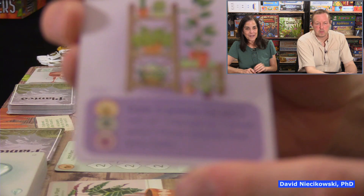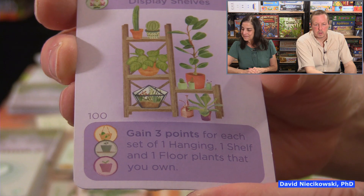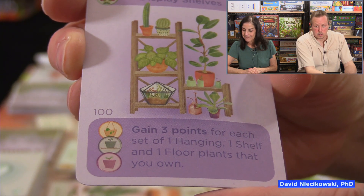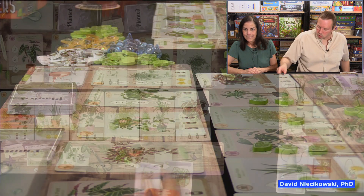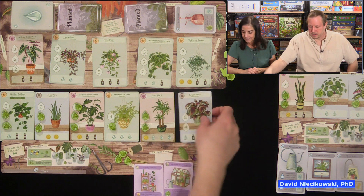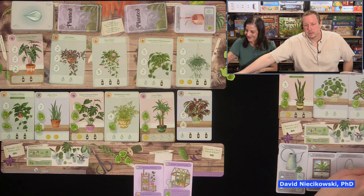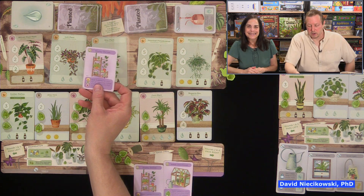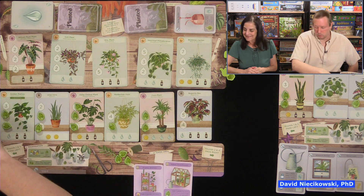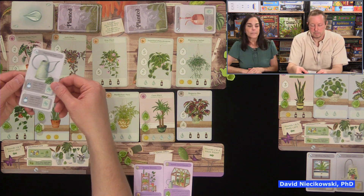There are three different kinds of plants: hanging plants, shelf plants, and floor plants — that's what those three icons are. Julie was going for shelf plants, and this decoration, for instance, gave bonus points at end of game. I had two sets, so I got an additional six points for that. I did acquire one of these because Julie also had that — I thought I'd deny her. But when you acquire one, a new one comes up, and she was able to get it anyway. Another thing you can get are tools, and tools can be combined.